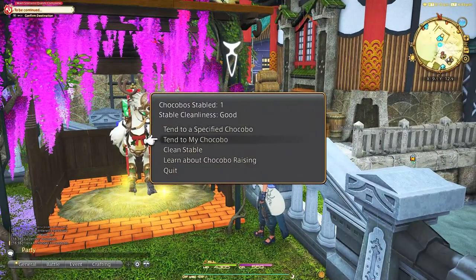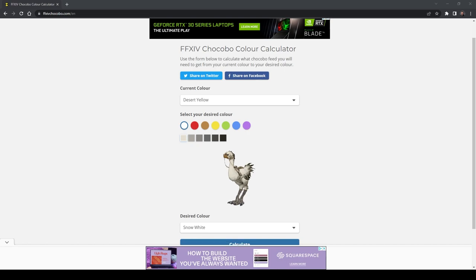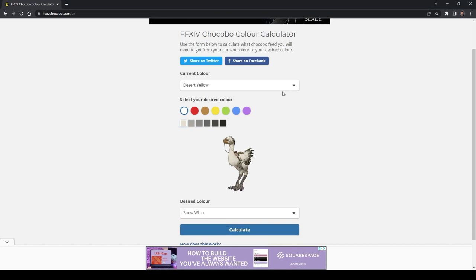You'll be using a website called the Chocobo Calculator, which I will have linked down below. This website will tell you exactly what you need to feed your chocobo to get the desired color, as well as what order you should feed the chocobo in. I followed this website exactly and got a white chocobo on my first try, so I have no reason to believe it won't work.